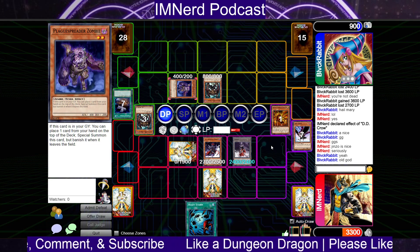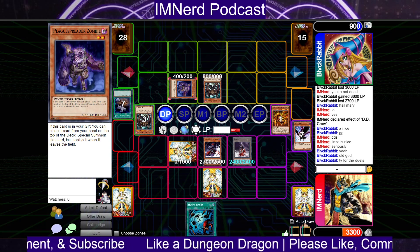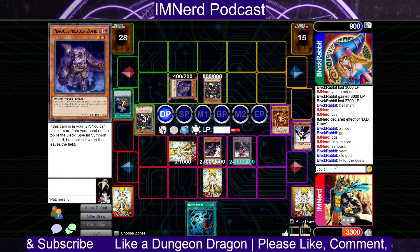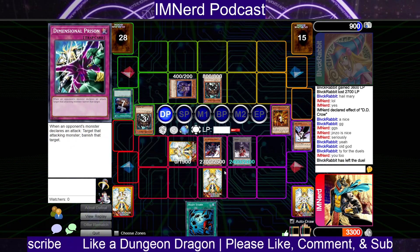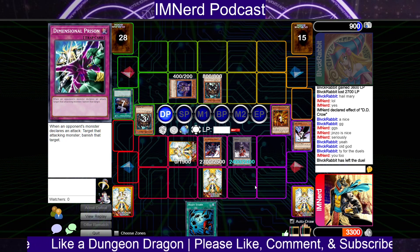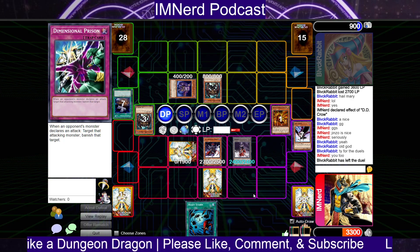GGs — Jinzo is nice. It's like a Brain Control and a Prime Material and a Gorz all in one to put that thing in a coffin. It took a lot because he came back, he freaking came back. Jinzo just came back — I don't know if this is a typo or something, like maybe he means Jinzo is an 'old god' card.